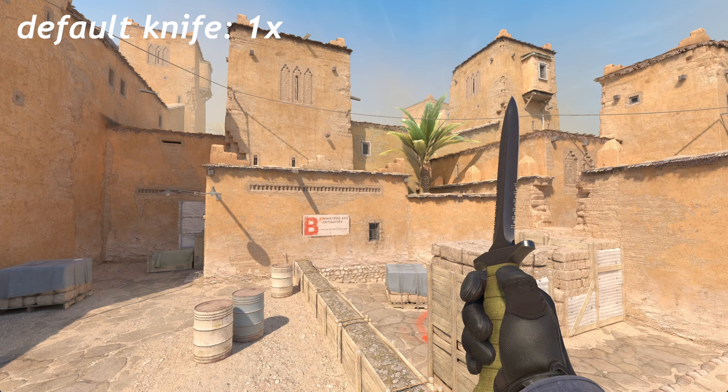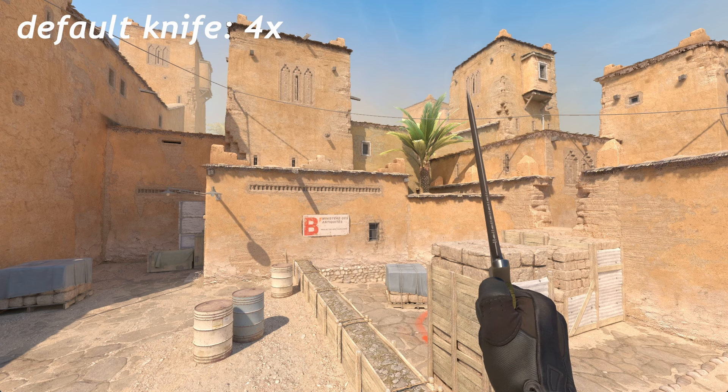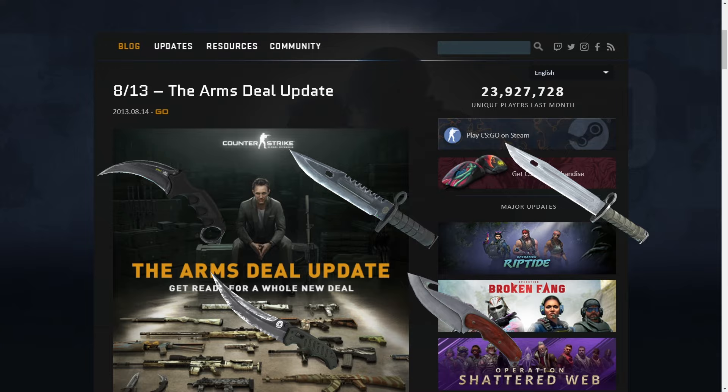Next is the default knife for the counter-terrorists. Just like the T-side default knife, it wasn't the original default knife, but became the default knife at a later date during the beta. This knife also doesn't have an official name and is based on the German Acorn Solingen KM5000, but is commonly mistaken as the Acorn Solingen Recondo 4. The Arms Deal update released on the 14th of August, 2013, and introduced the Karambit, M9 Bayonet, Bayonet, Flip Knife, and Gut Knife as the first ever new knives in-game.